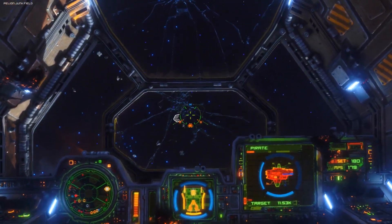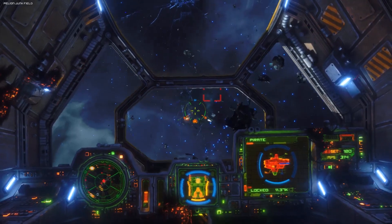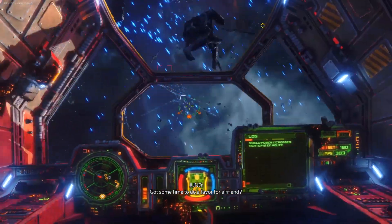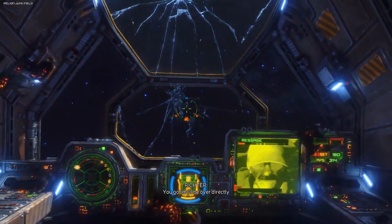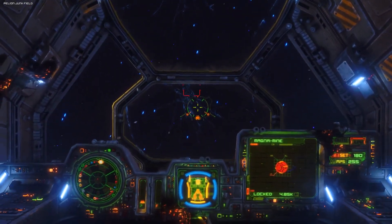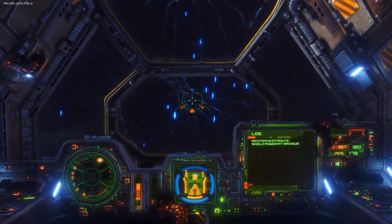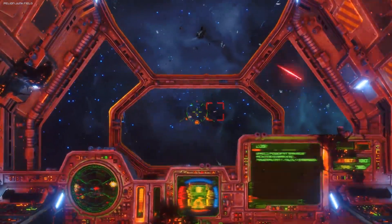This is a hell of a mission. We decide to call in Richter - do a favor for a friend. Richter says he'll be over directly. Missile inbound - everything to shields, power regen. That's a kill - thank you, mercenary. Richter confirms he's arrived as promised.